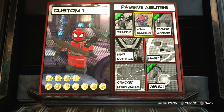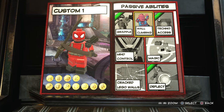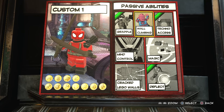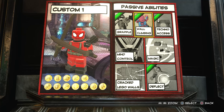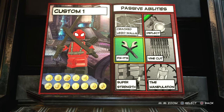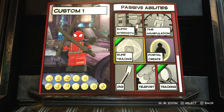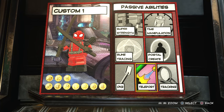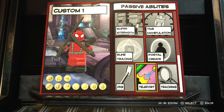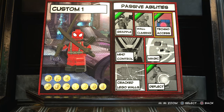Wall climbing — you've got characters like Daredevil that don't have superpowers but can climb walls because they're super athletic, and I feel like Deadpool should be able to do it as well. Vine cut — yes, he's got the sword. Super strength — no. Time manipulation — no. Teleport — yes, because Deadpool can teleport. Let me just check everything again: teleport, vine cut, deflect, techno access, wall climb, and grapple. I'm happy with that.